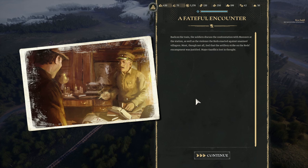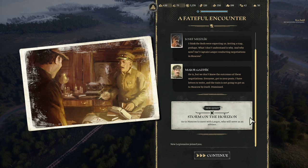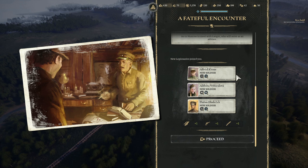Let's leave here and go back to the train. Back on the train, the soldiers discuss the confrontation with Morozov as well as the violence the Reds enacted against unarmed villagers. Most feel the artillery strike on the Reds' encampment was justified. Mayor Gazdik says he thinks the Reds are expecting them and possibly setting a trap. He has letters to write, and the train needs to get to Moscow. A new quest begins — Storm on the Horizon. Go to Moscow to meet with Langer, who will serve as advisor. The people we rescued have now joined us: a scout, a medic, and a grenadier. Welcome aboard — the sleeping accommodation isn't great.